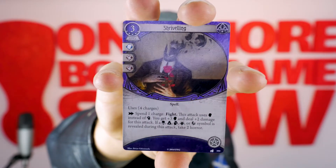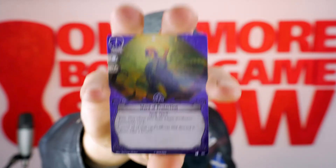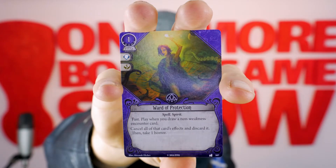Asset, level 5, cost of 3 — Shriveling, uses 4 charges. Spend 1 charge, fight: this attack uses intellect instead of combat. You get plus 3 intellect and deal plus 2 damage for this attack. If any chaos symbols are revealed during the attack, take 2 horror. Then we've got a level 5 event, cost of 1 — Ward of Protection. Fast: play when you draw a non-weakness encounter card. Cancel all that card's effects and discard it. Then take 1 horror.